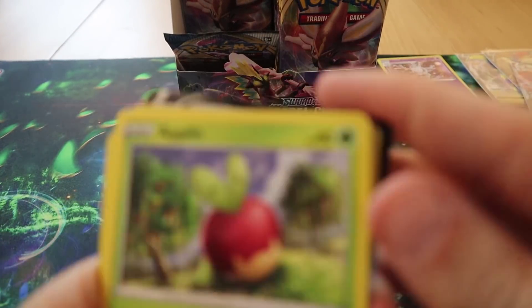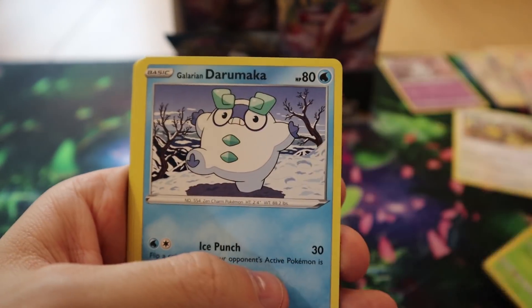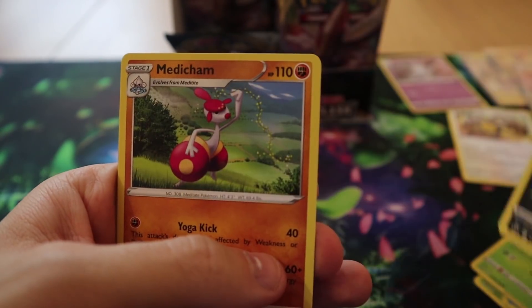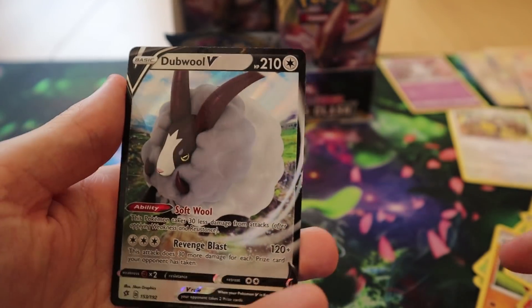Pack fourteen: we have Applin, Galarian Darumaka, Bunnelby, Vulpix, Phantump, Morgrem, Medicham, Poké Ball, a Reverse Cantonian Ninetales, and a Dubwool V.